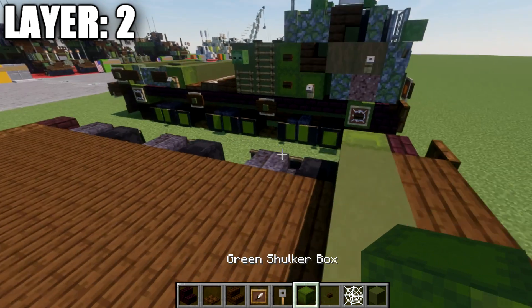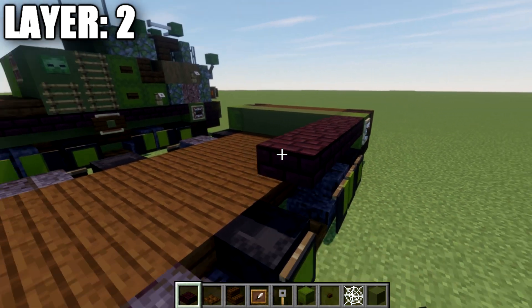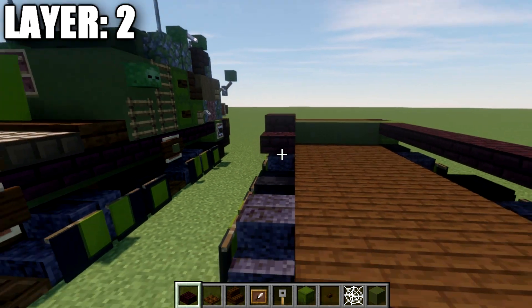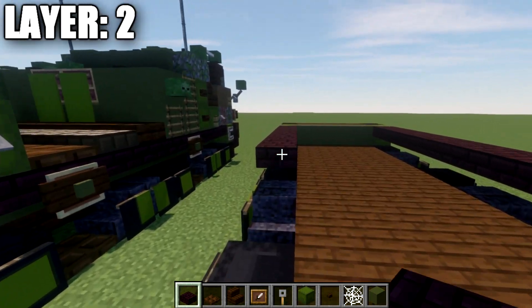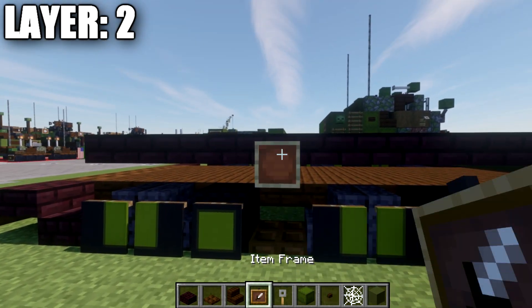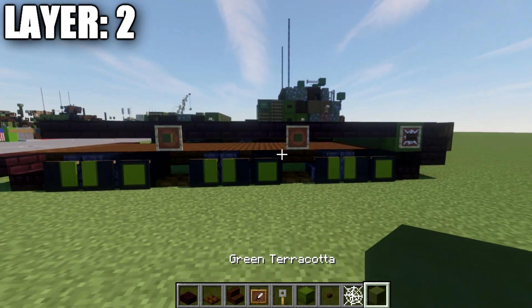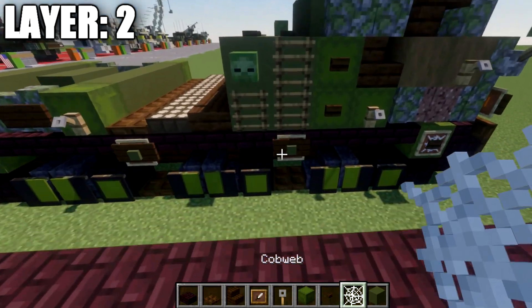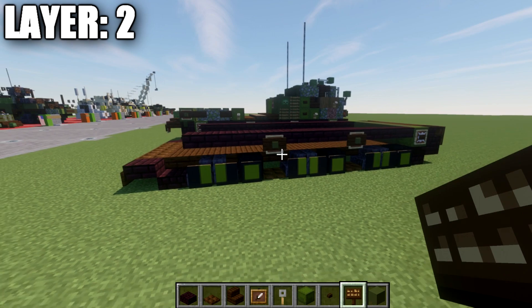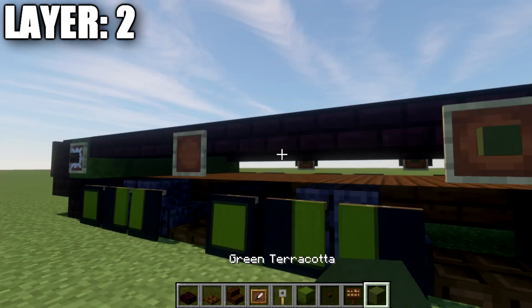After that, take nether brick top slabs and place down a row of eleven nether brick top slabs going back — same thing on the other side, eleven back. Then go to the sides above the trapdoors and place an item frame with a green terracotta block in it, giving us two like that on each side. Then add dark oak wood signs on the side of the slab for the little guide wheels on the track — same thing on the other side.